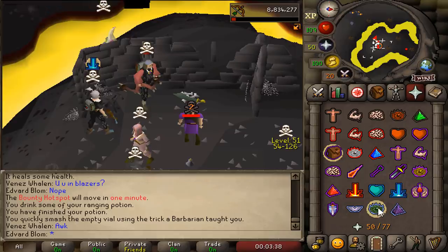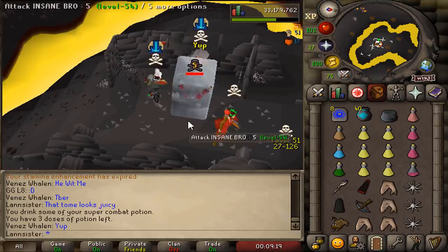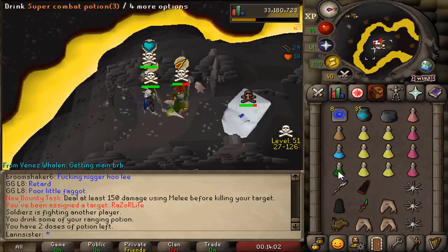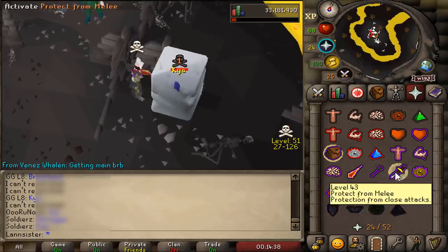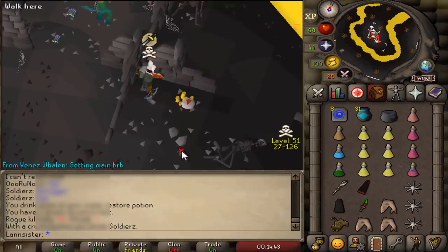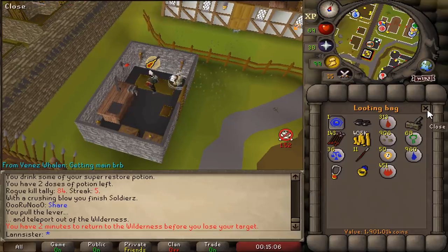That's another tier 2 right there. And that's a free tier 4 — thank you very much sir. And that's a free emblem. He said 'kiss' — why would you say such a thing? Spiced manacles? He had risk, this guy had risk. 1.9 mil! But I didn't get his emblem which I wanted. I'm gonna be happy with this kill.